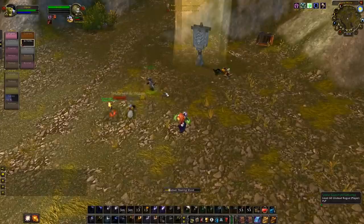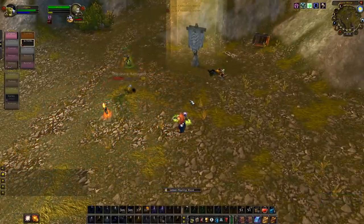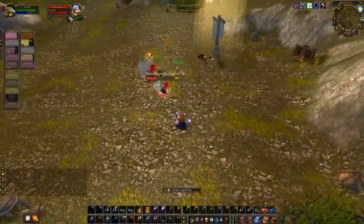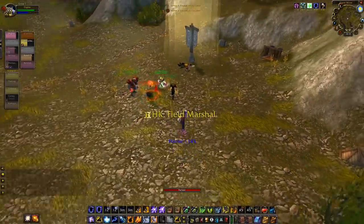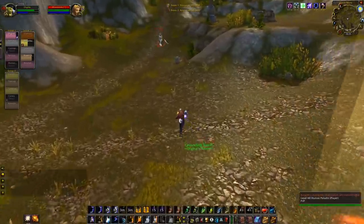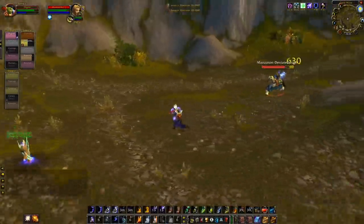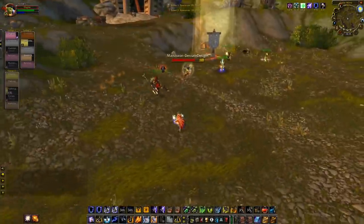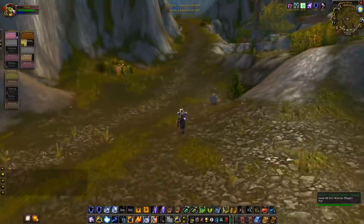Lightning bolt. Put down a totem. I'm also going to try and heal this rogue — he's got deep wounds. Put down an earthbind totem. Chain lightning into an earth shock. Nice. That was a good little flag cap here. Put down a grounding totem in case that pally hodges. Get up an earth shock on him right away. He bubbles — just going to run. Nothing I can do to prevent that.